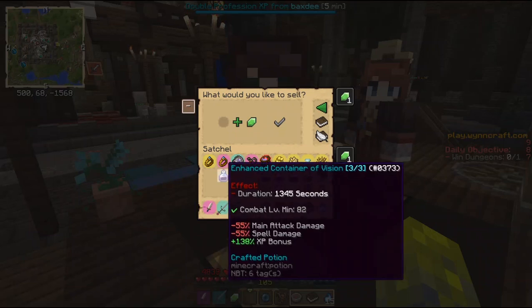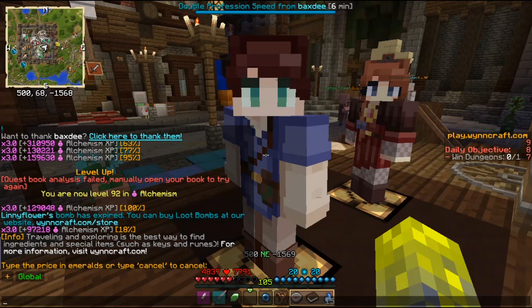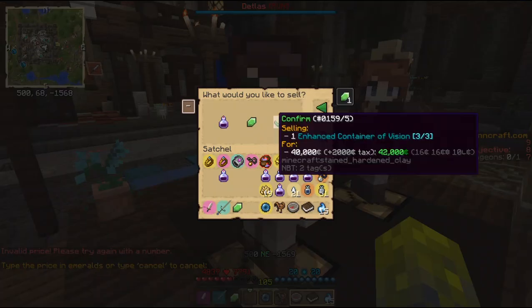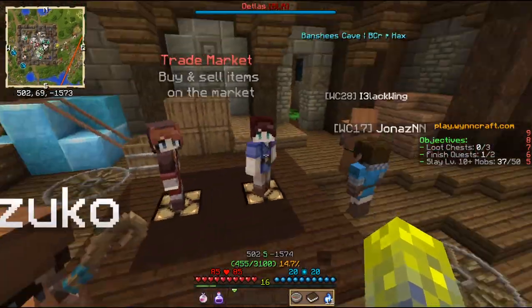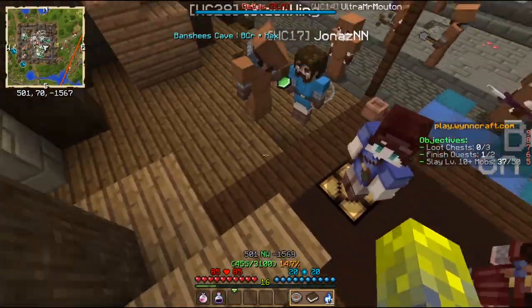For now I will only sell this 138 XP percent one. I will put the price at 40,000. Let's see if someone will buy it. Nobody has bought it — probably put the price too high. But the trade market is very fluctuating, so perhaps someone will buy it off of you.